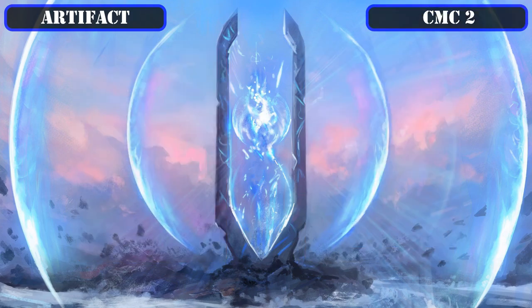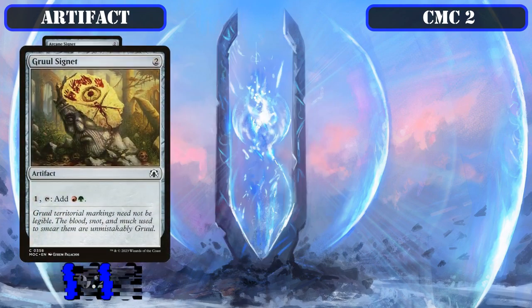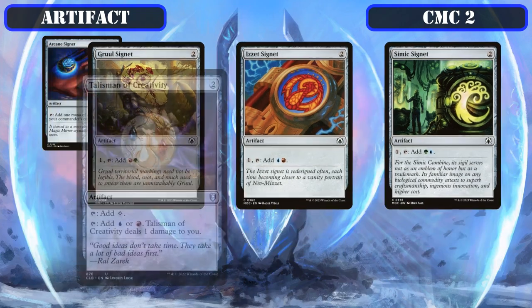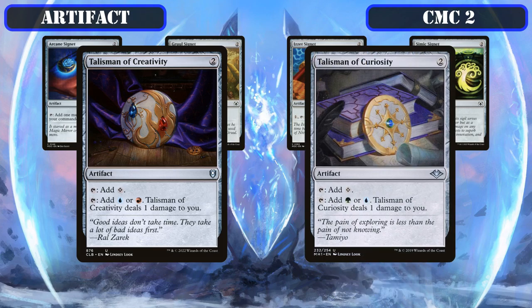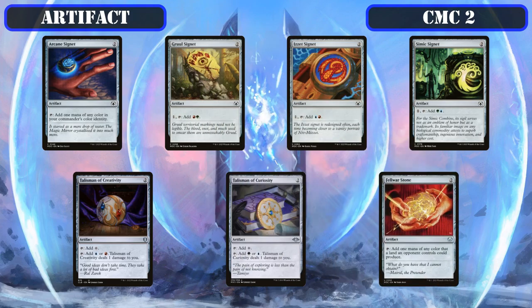The CMC 2 slot leads off with our mana rock collection: Arcane Signet tapping for any color in our commander's color identity; Gruul Signet, Izzet Signet, and Simic Signet letting us pay 1 and tap for 2 of our 3 colors; Talisman of Creativity and Talisman of Curiosity tapping for colorless or 1 of 2 colors at the cost of 1 life; and Fellwar Stone tapping for any color an opponent's land can produce. All of these cheaply speed up and fix our mana base while by virtue of being artifacts helping enable Rashmi and Raghavan's spell theft.